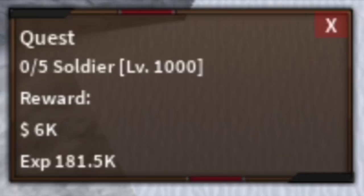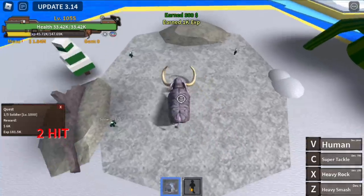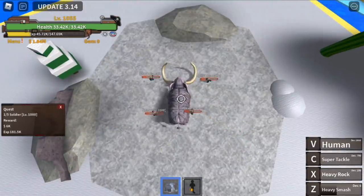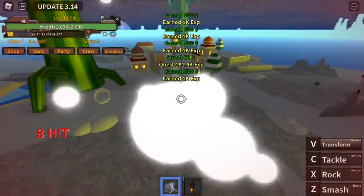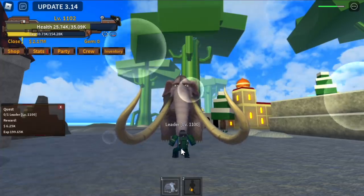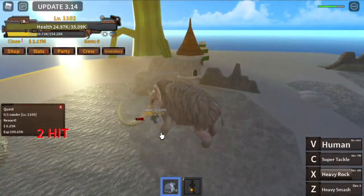On Bubble Island, start with the Soldiers. My technique: defeat one with left clicks, move to the middle, wait for them to spawn, use Z skill to lure four, then use X skill. The goal is level 1100, after which you'll unlock the Leader quest. The Leader is easy to defeat with just left clicks. Goal: reach level 1150.